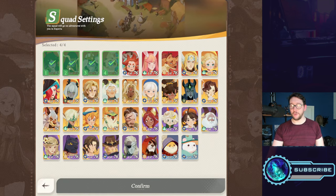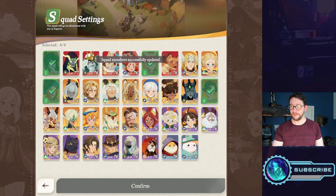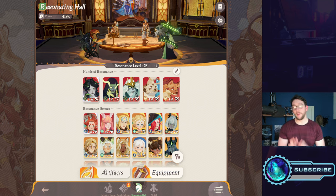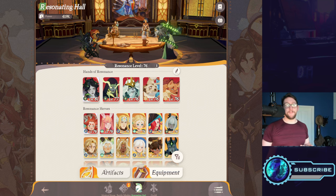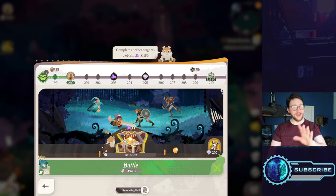What you can change is your squad settings — the heroes that follow you around when you're questing. You can also pick your questing squad based on personal preference. This is also a good place to talk about team compositions, but let's look at that in AFK progress. Let's jump into a battle.